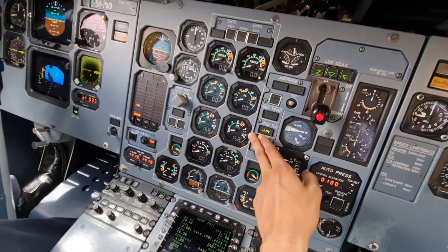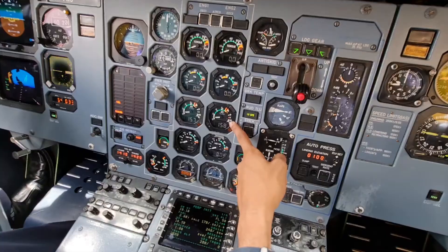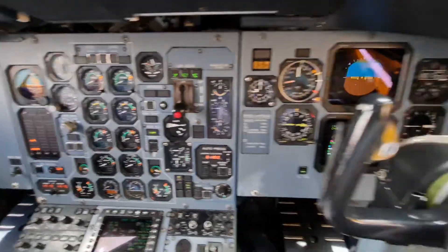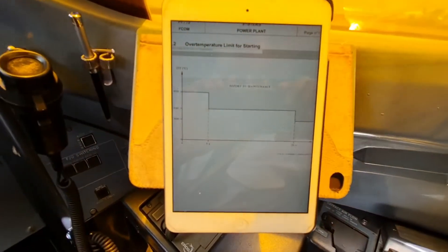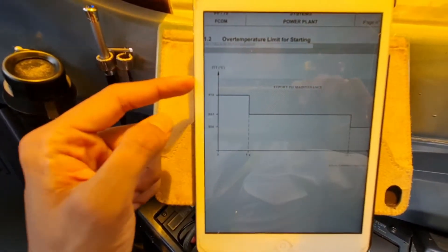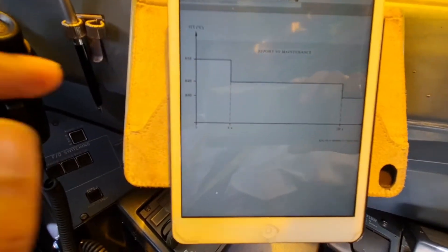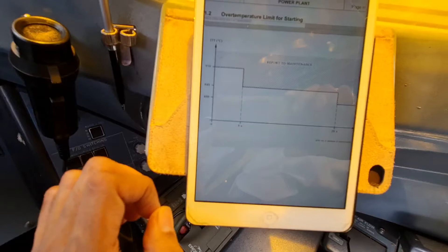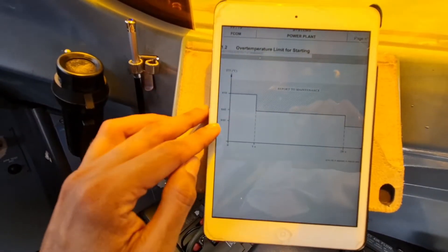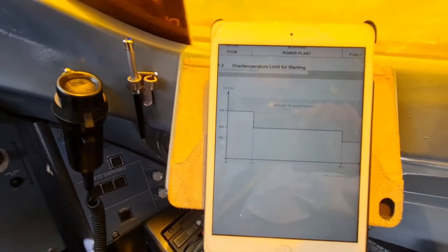If the ITT is above 200, we wait until the NH is at 20% to introduce fuel, but never above 20%. The ITT has limitations as well: if during the start the ITT exceeds 950, we immediately shut down the engine. Between 840 and 950 we have five seconds for it to stabilize, otherwise we shut down. Between 800 and 840 we have 20 seconds, and below that it's a normal start.